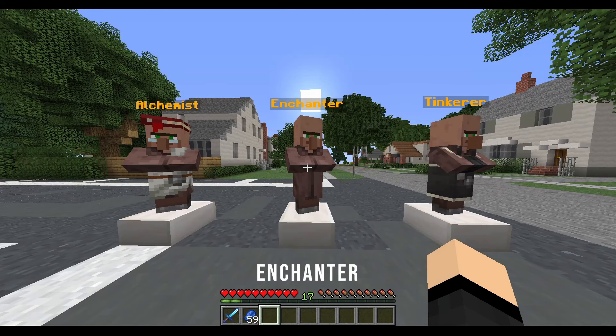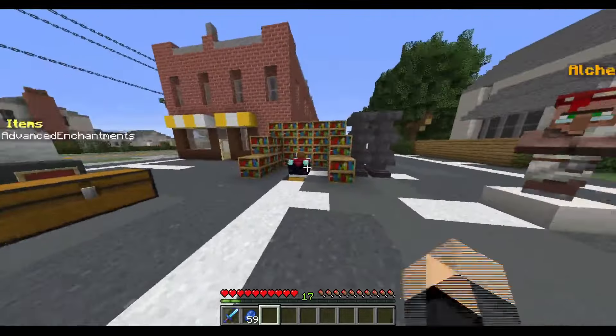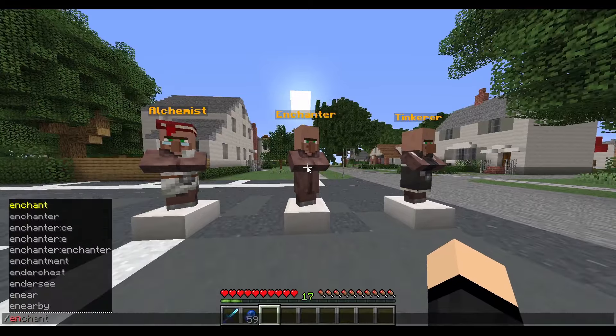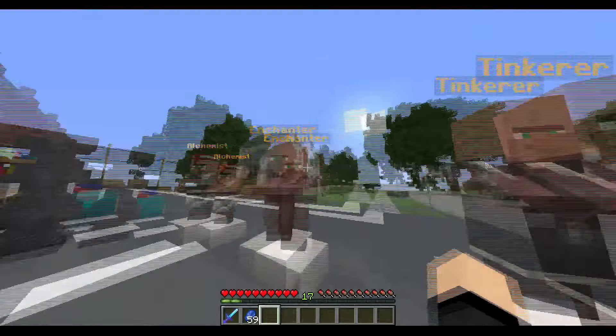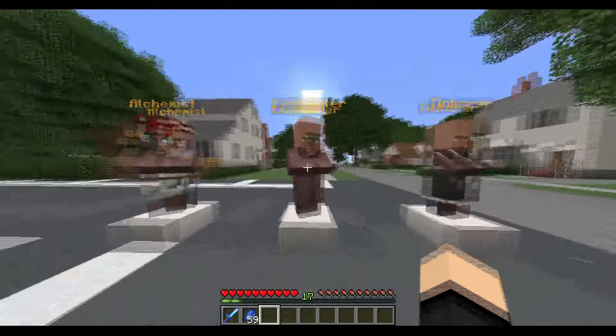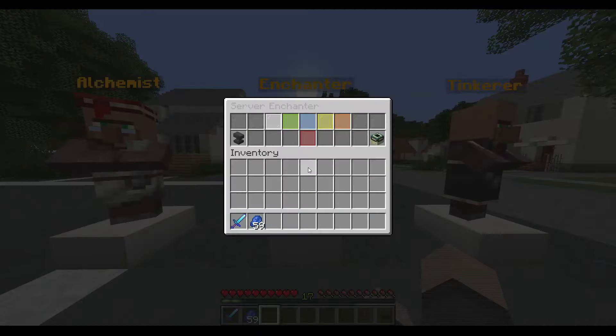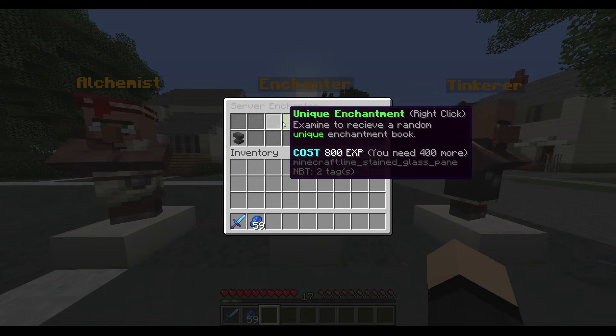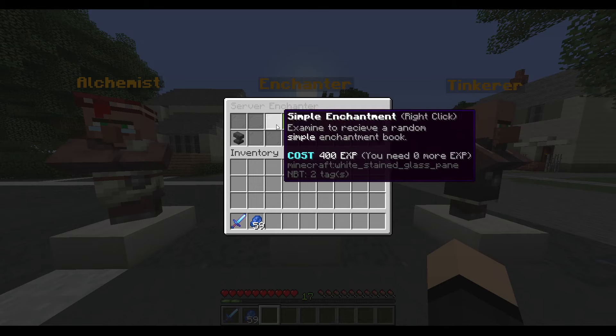The next main feature is the Enchanter. This is basically what you use if you don't want to use the Enchantment Table. You just do slash Enchanter, or you can set up an NPC on your server like this, which you can right-click. And here you go — you open up the Enchanter. This is basically like the Enchantment Table, but a little bit different. This is what servers use to have a specific requirement to get custom enchants.